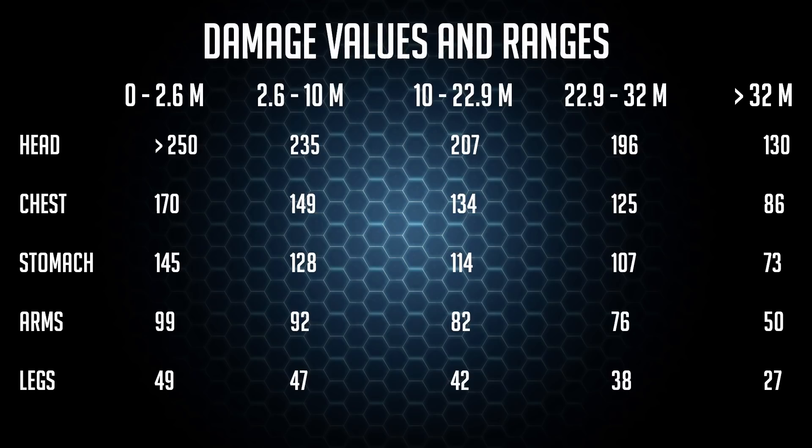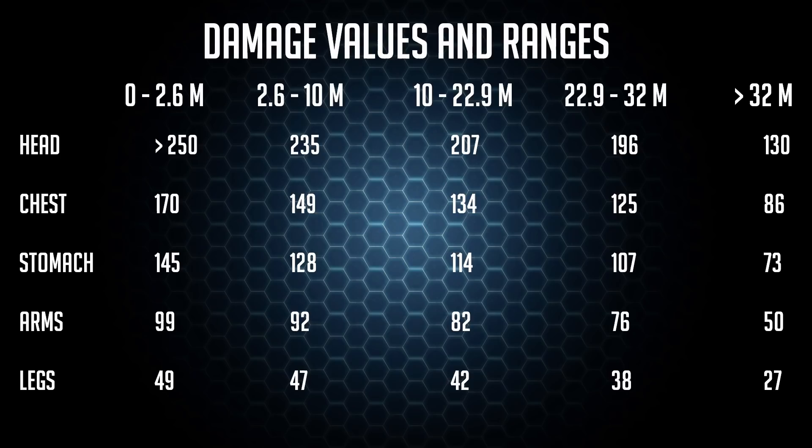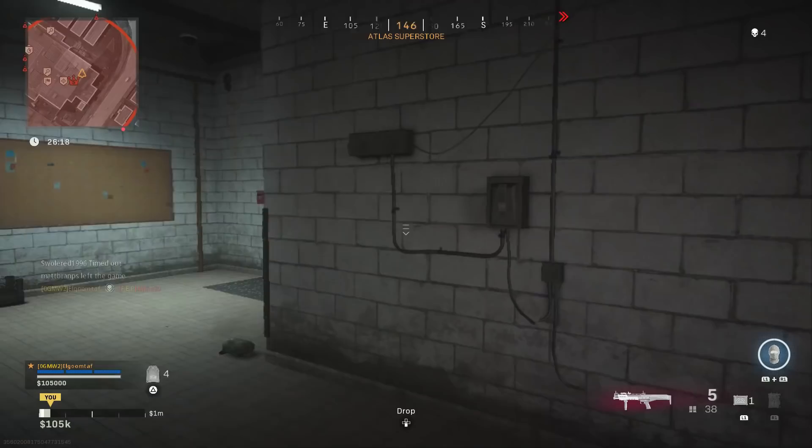Looking at these damages you might notice they look somewhat familiar. Like in multiplayer, slugs for the R90 and the Model 680 have the same damage models and numbers, but the only real differences are the ranges — and this is the same for the VLK Rogue as well from what I can remember. The maximum damage range is exactly the same: about 2.6 meters for the R90, which matches the Model 680. Once we hit the next damage ranges it starts to differ, as the ranges don't extend as far as the 680 does — and they really shouldn't, because the 680 needs to be one of the higher-range shotguns since it's a solid pump action.